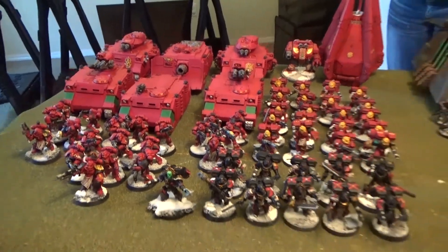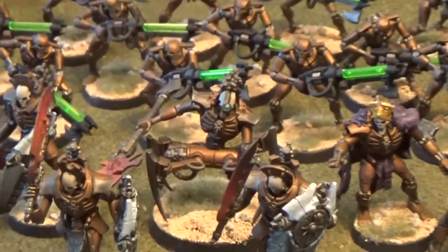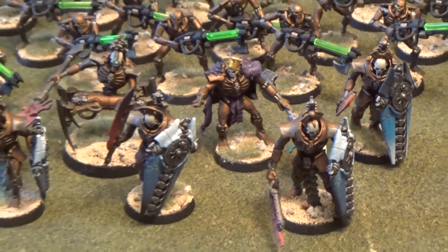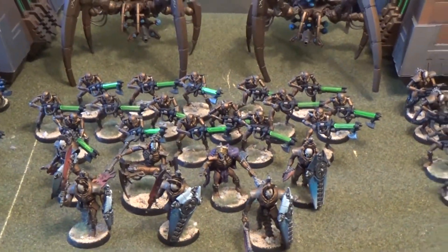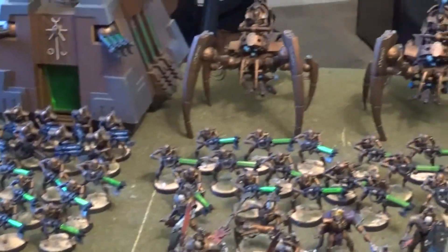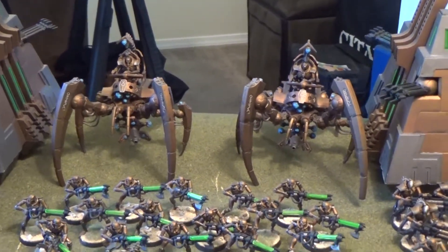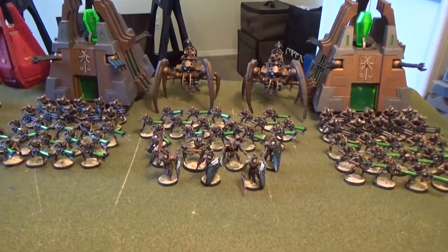Next, the Necrons at 2,000 points. For HQs, Illuminor Szeras and warlord Nemesor Zahndrekh. Five Lychguard with hyperphase swords and dispersion shields accompany him. Troops include one unit of 16 Warriors, two units of 15 Warriors, and two units of 10 Immortals. There are also two Triarch Stalkers with heat rays and two Monoliths as heavy support.